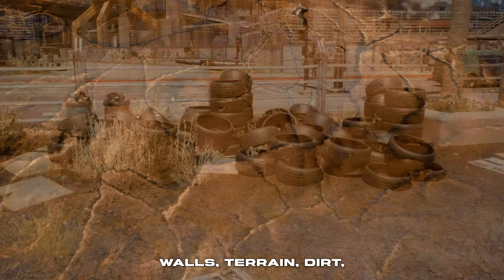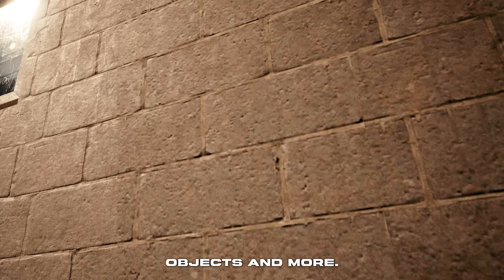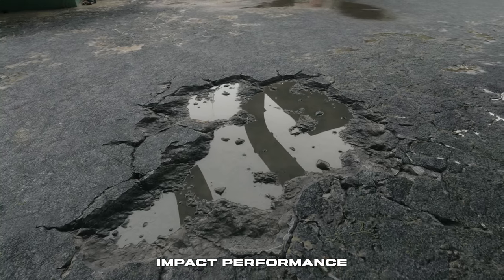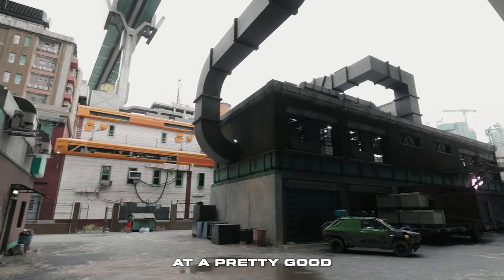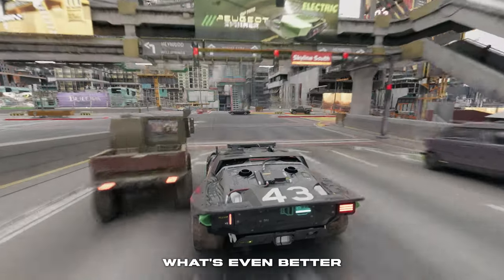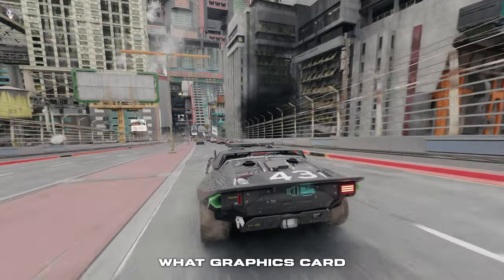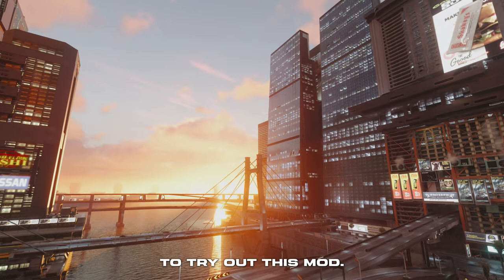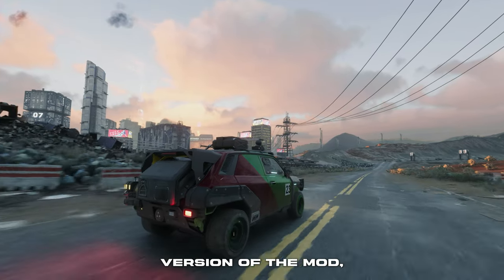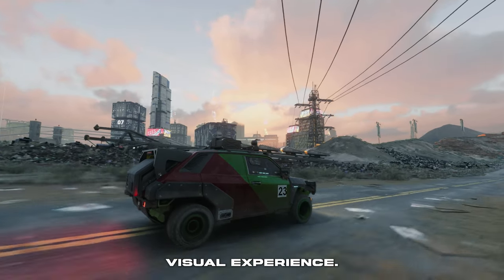The reworked textures include high-quality roads, walls, terrain, dirt, graffiti, vegetation, objects, and more. Generally, the mod doesn't impact performance if you have a powerful enough PC to run the vanilla game at a good framerate. There are two versions of the modification adapted to what graphics card you have, so if you're playing on a mid-end PC, it's still okay to try it out. I've used the ultra-quality version, which contains the highest quality textures and offers the best visual experience.